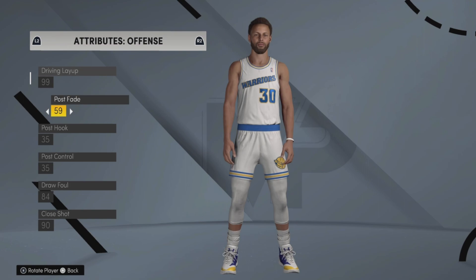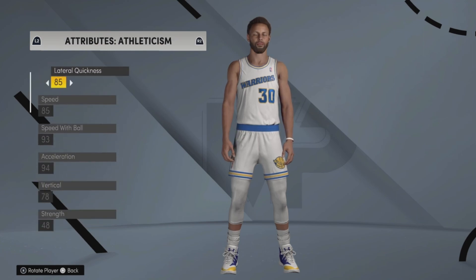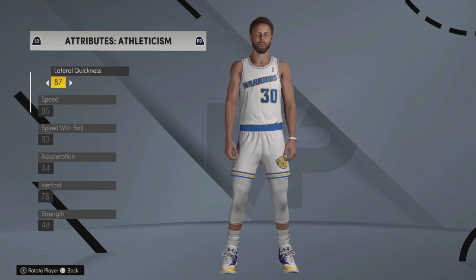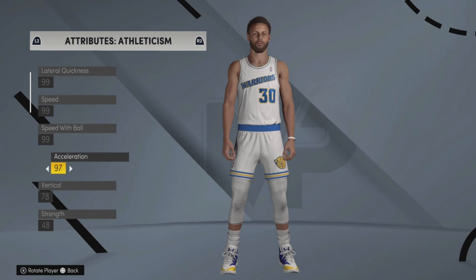Then go to Attributes and make every single attribute a 99 on the offense part — it doesn't matter what it is, just make it a 99. Once you are done making everything 99, hit R2 all the way until you get to Athleticism. The first four things you're going to make 99 are: Lateral Quickness, Speed, Speed With Ball, and Acceleration.